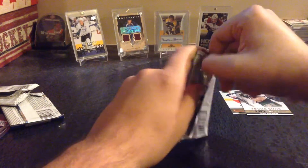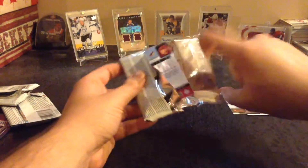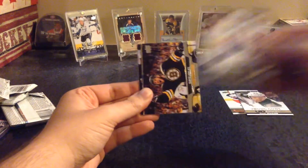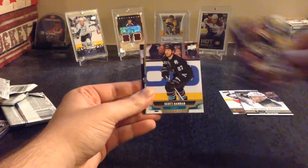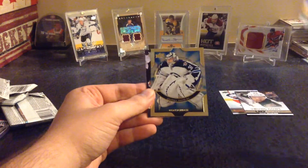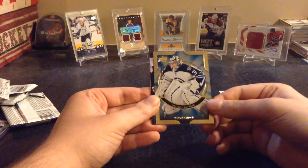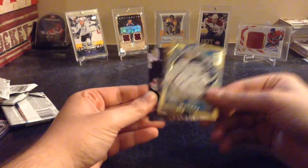And pack number three. Alex Steen, Troy Brouwer, David Krejci, Scott Hannan. And we have a Shining — I think these are Shining Stars — Andre Benoit. Also Semyon Varlamov, Keith Yandle, and Krystal Yandle.